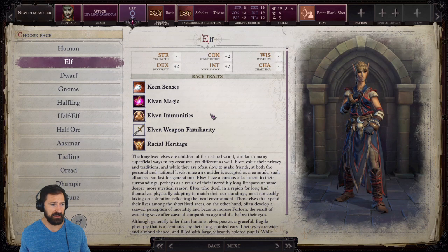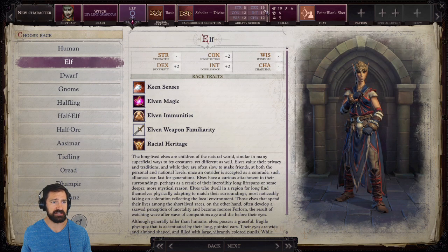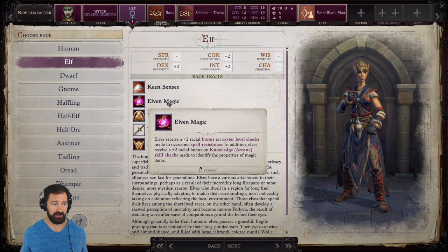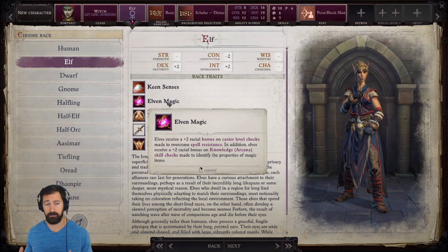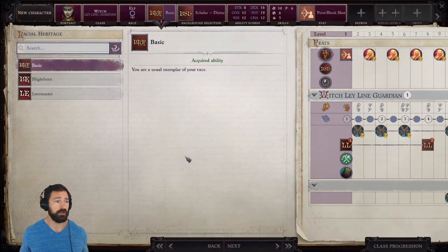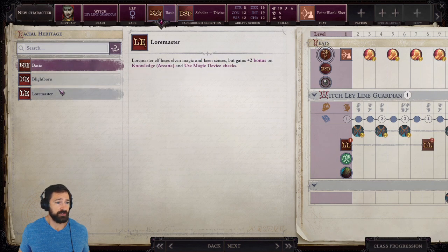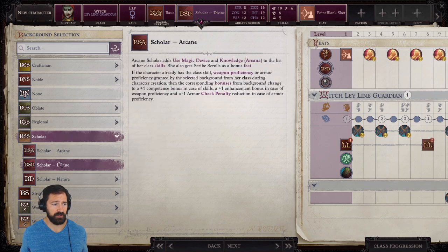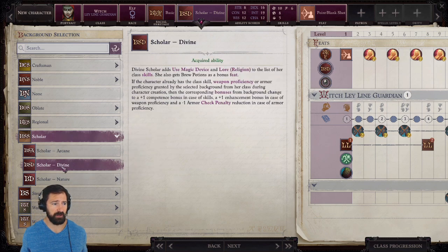I'm going with Elf. Elf gives us bonuses to Dexterity and Intelligence — our two most important stats — and also gives us Elven Magic, which provides a plus two bonus to caster level checks to overcome spell resistance. Spell resistance is a major obstacle in this game, so any bonuses to overcome it are welcome. We're going with Basic Heritage since the other options give up Elven Magic. For background, I'm going with Scholar Divine, which gives us Brew Potions as a bonus feat.